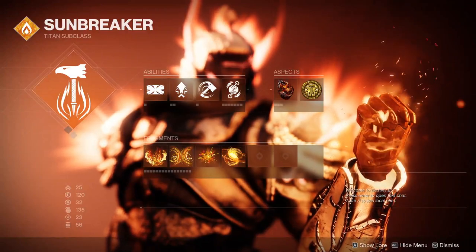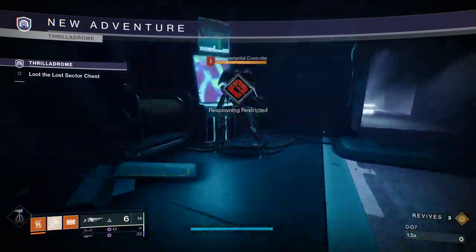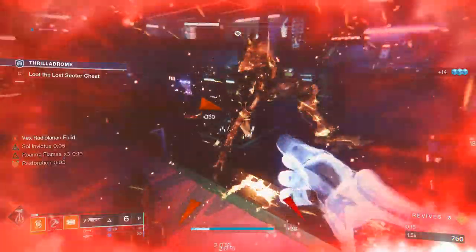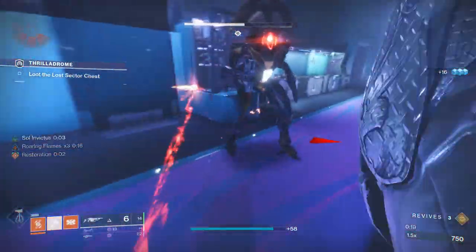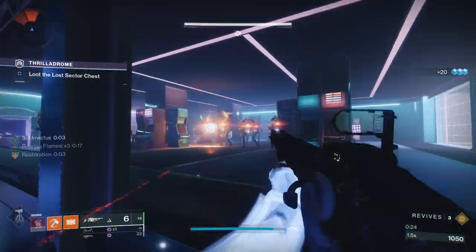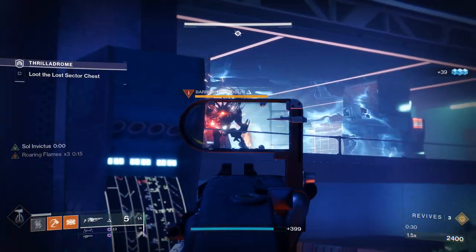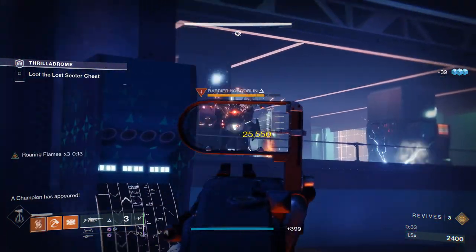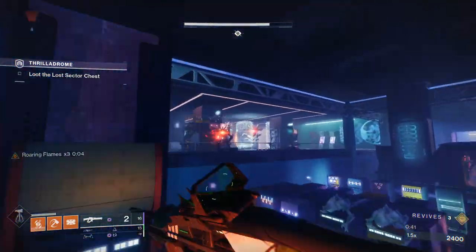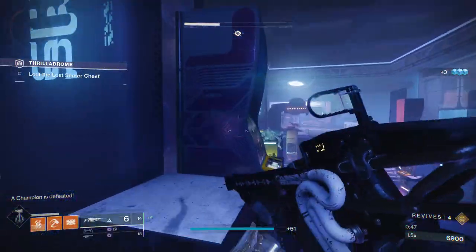That's gonna be it for the build — pretty simple stuff, let's get into the walkthrough. The first thing you're gonna want to do when you come in is take care of the Goblin at the entrance. Then run into the first room and clear out the initial adds — Titans can just spam Hammers. Come up and throw your Firebolt grenades twice; this kills the entire wave of adds via Solar Ignition. Then deal with the Barrier Champion using Arbalest. Warlocks throw Fusion Grenades; Hunters use Caliban's Hand to ignite.